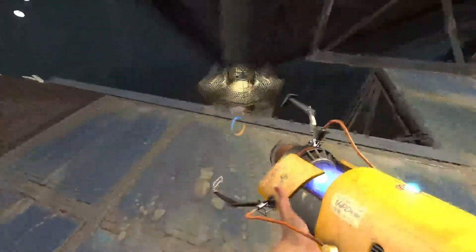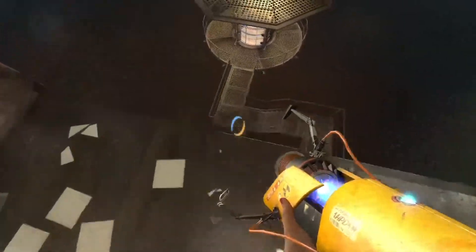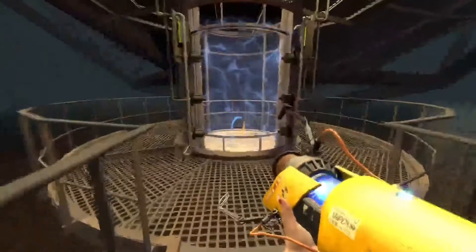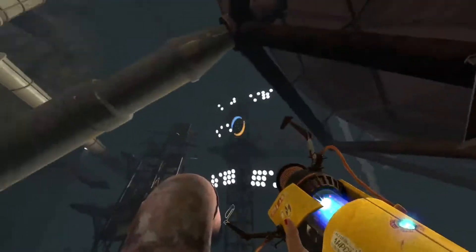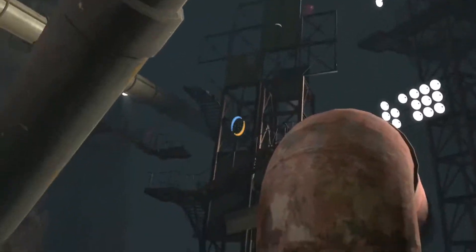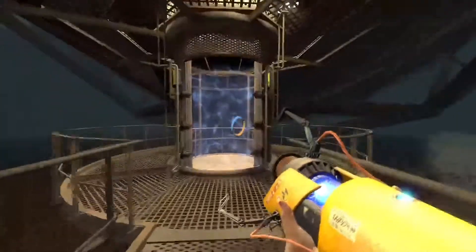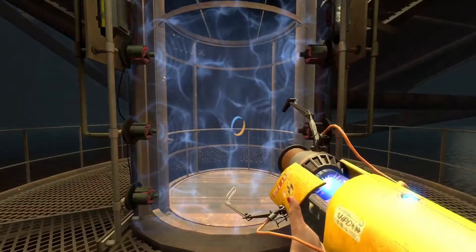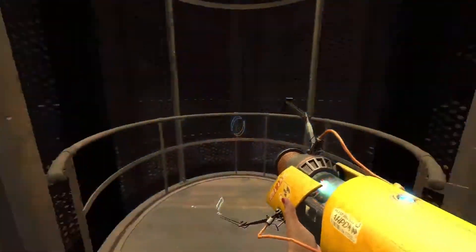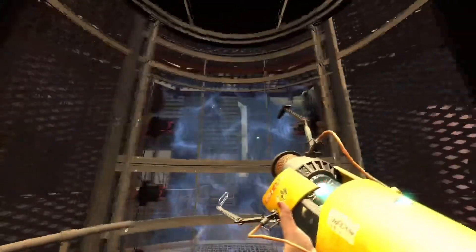Well, that was simple! Ha ha ha. Alright, look, I'm sorry for what I said back there — we're in this together. You're my ticket out of the junkyard down here, I'm your ticket to the outside world. I'll do my best to keep the insults at a minimum, just try harder next time. At a minimum. We're in this together, you shit-fuck.